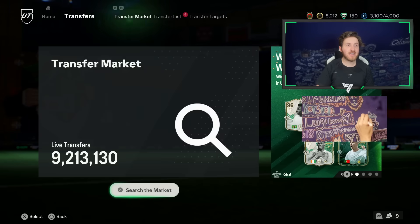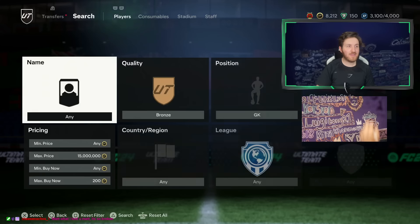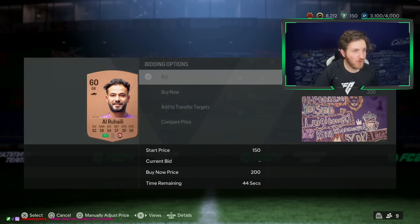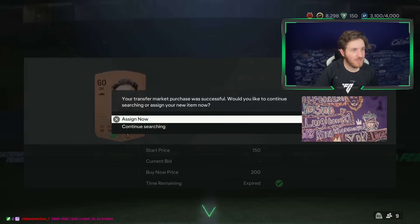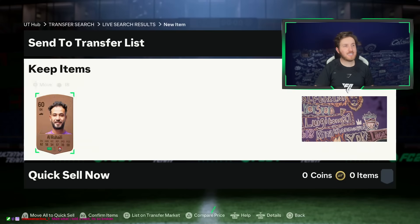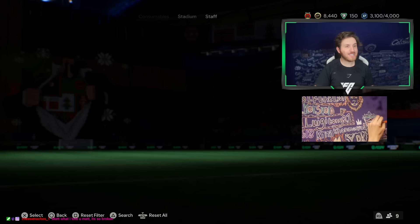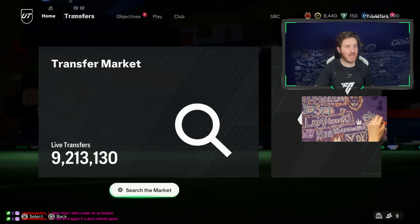For fodder, that is amazing — absolutely fantastic. Let's give it a go. It's so broken. 200 coins. I've bought him. Is it broken again? I'll need to list him. No way. Has it worked again? Has that just worked again?